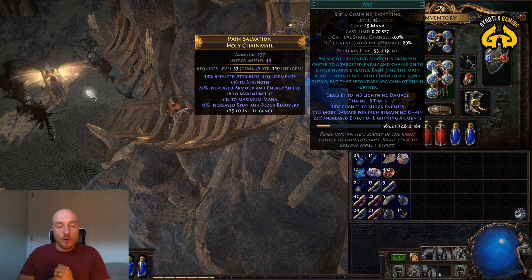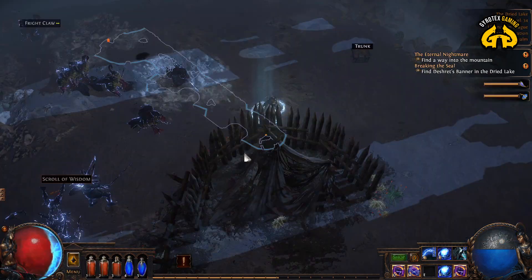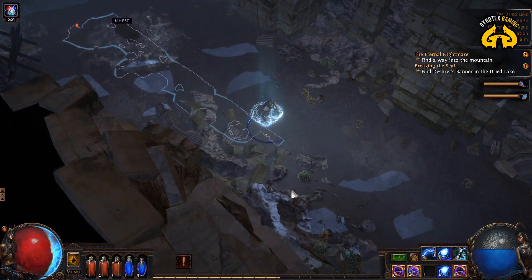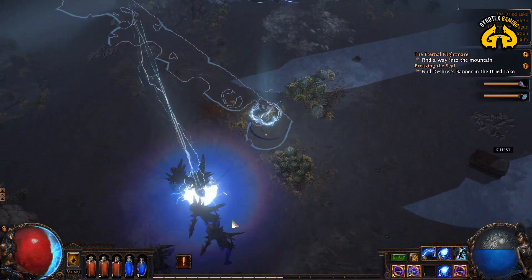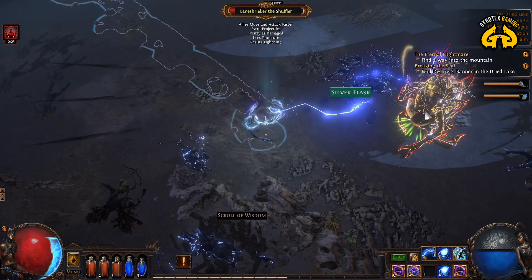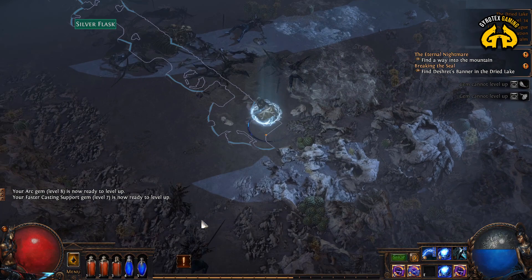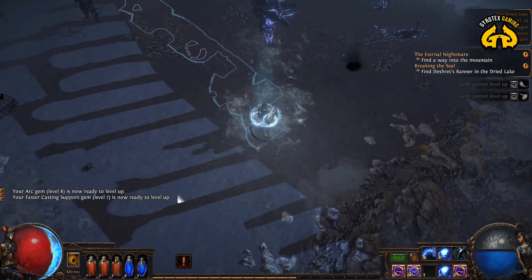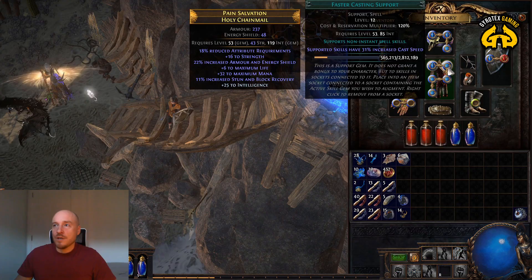The essential is Arc itself — you start using it and the gem starts leveling up; currently my gem is level 13. Spell Echo support unfortunately is not available right away — you need to get all the way to Act 4 and complete a quest to receive it as a reward. It basically makes spells repeat themselves: it hits an additional time, deals 10% less damage but hits twice, and hits faster. It's fantastic.